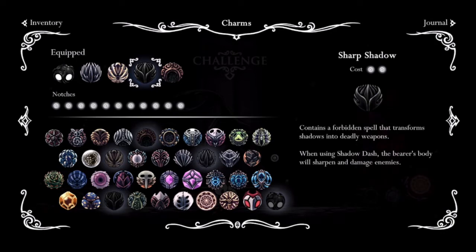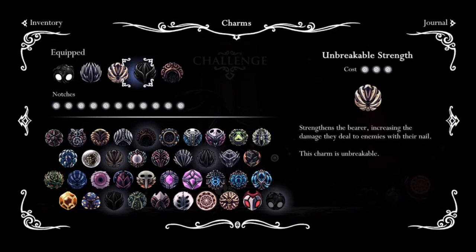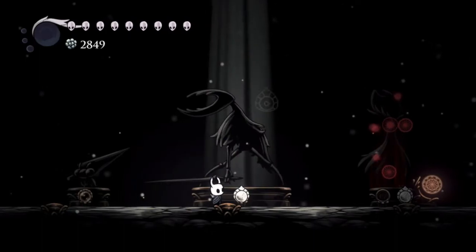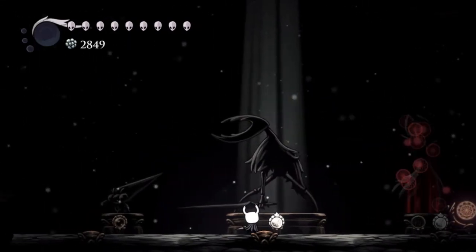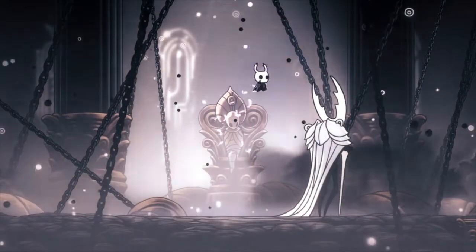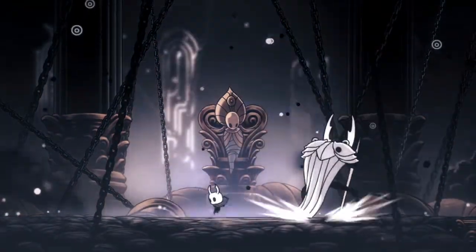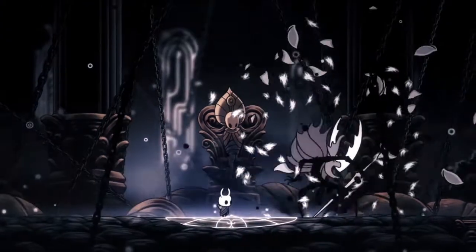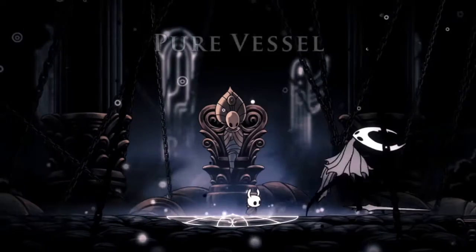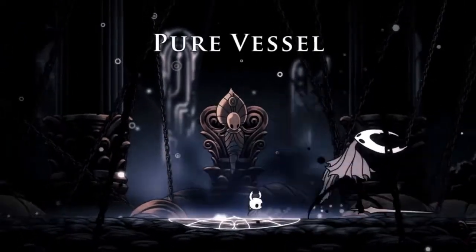This charm is the best charm ever - it's my favorite charm. These other three charms are just for damage basically. You want to get the fight done as quickly as possible so you don't have to worry about the rare few opportunities where this doesn't work. What you're going to end up doing is just Sharp Shadow through all of his attacks. I believe each and every one of his abilities can be countered with either Sharp Shadow or Sharp Shadow and a Descending Dark.